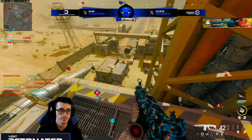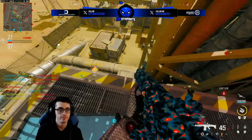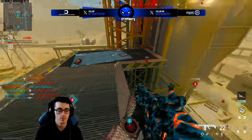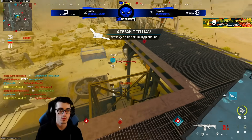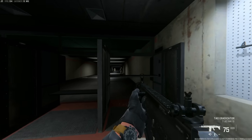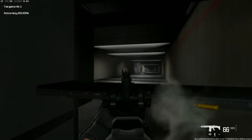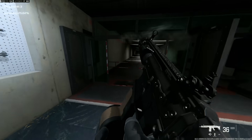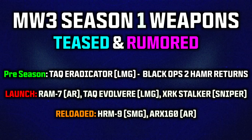The Tack Eradicator LMG is one of the rewards for doing at least 5 of the Week 4 challenges, and by having done at least 5 weekly challenges throughout all 4 weeks, you get the Golden River animated camo. I made a mistake in a previous video where I thought the leaked Tack Evolveray LMG was also the Tack Eradicator — I just thought one was a codename and one was the in-game name. The Tack Eradicator is more like the Hammer from Black Ops 2, a fan favorite, and it's cool that since this game takes place close to the events of Black Ops 2, this LMG made its way back in.